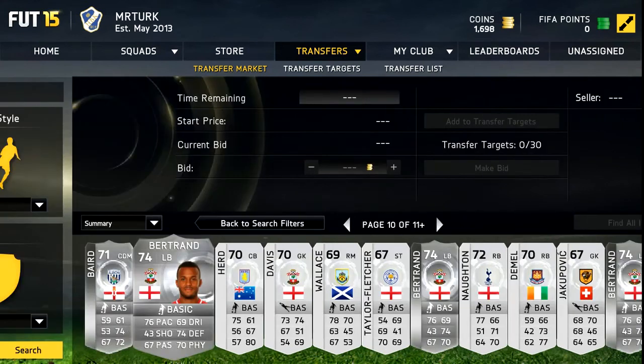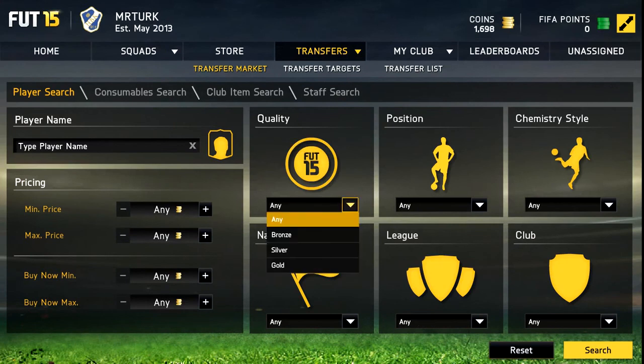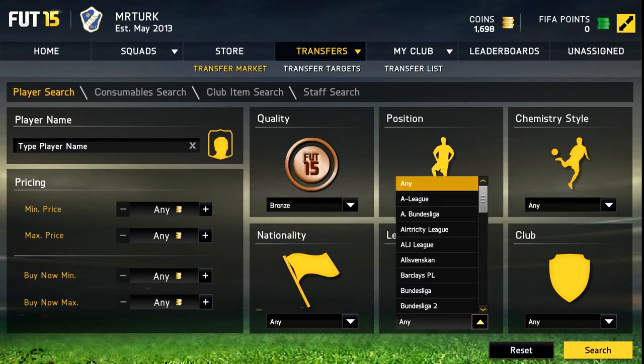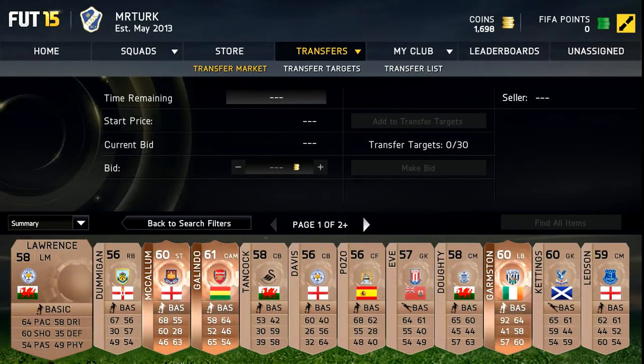For the next method it's just the same but with bronze. Just type in bronze and Barclays Premier League. Like I said earlier, you don't have to use Barclays Premier League, but it's been working best for me. Just look for players like this guy.